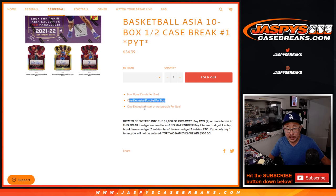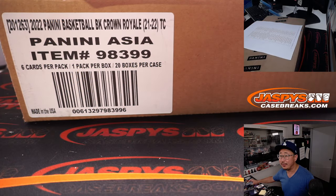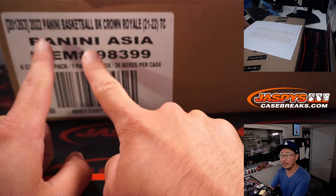There's one exclusive parallel, an insert or auto per box. If you bought an even number of teams, you got a shot at some break credit. Top two is going to get $500 of break credit. We'll do that at the end. There it is — Crown Royale 2021-22 Asia Edition.